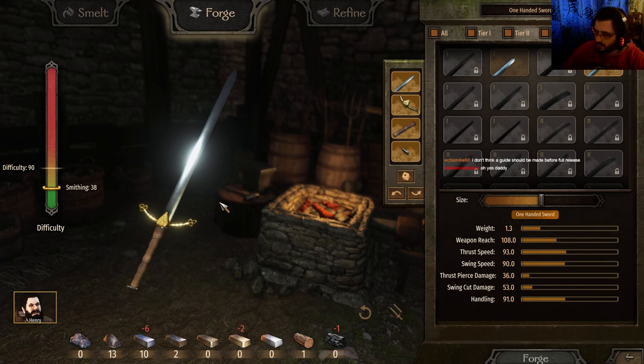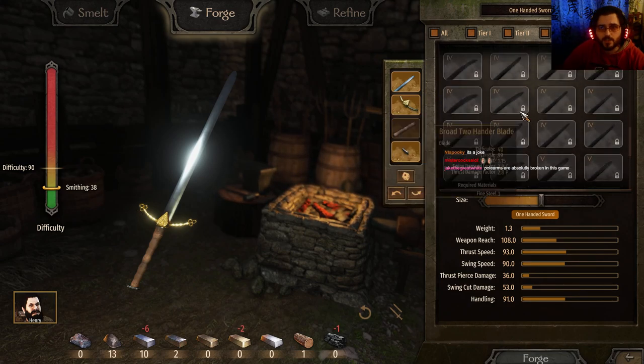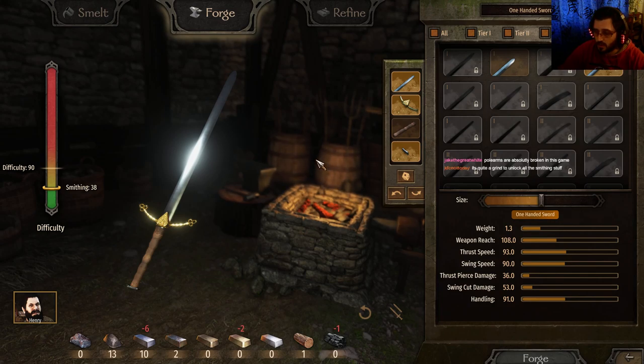Because of the fact that most items right now have the multiplayer tag, the game won't put them in sale. Will I make a guide? Eventually. Eventually I will guide you. But for now, you're guiding me. Polearms are absolutely broken in this game — as in very, very powerful. I need to learn polearms first. And yes, it is quite a grind to unlock everything.